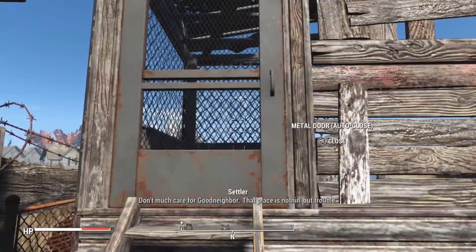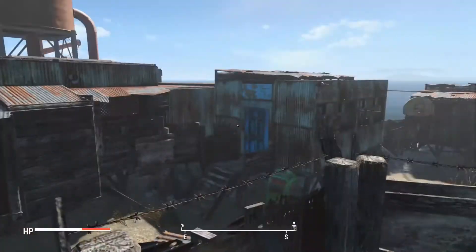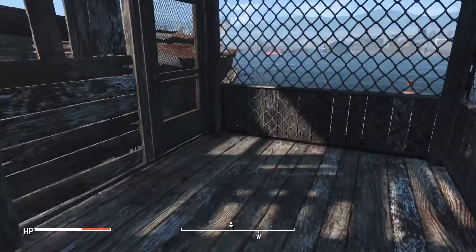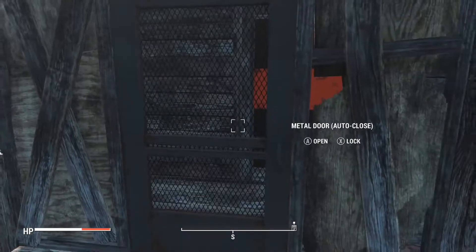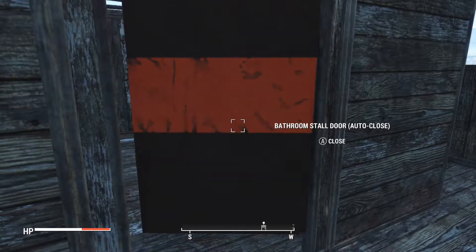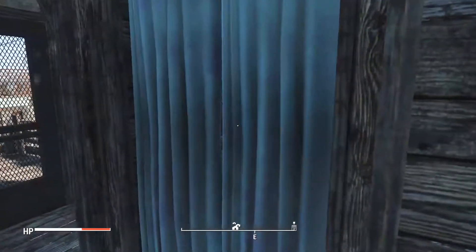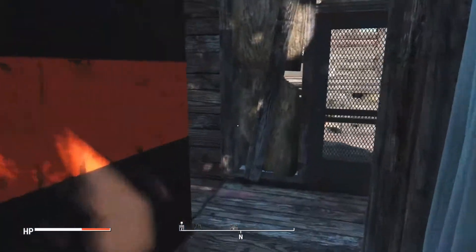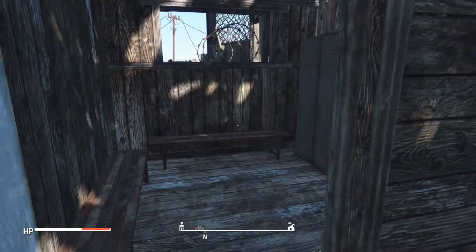We'll go straight up here and open the doors into the guard tower so you can see the travellers coming in — this gives you a little view of the settlement itself. Next we'll go across into the shower area. In here you've got the bathroom with a bath, sinks and urinals, and round the corner we've got the toilet as well. This one is just a locker room area.